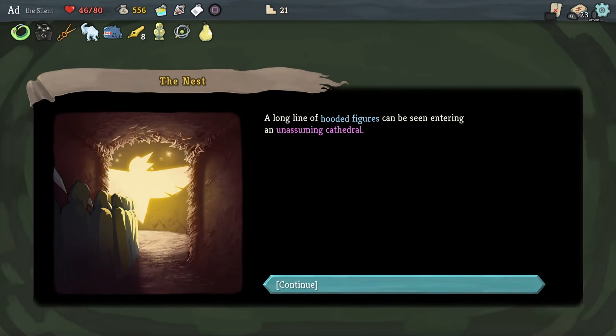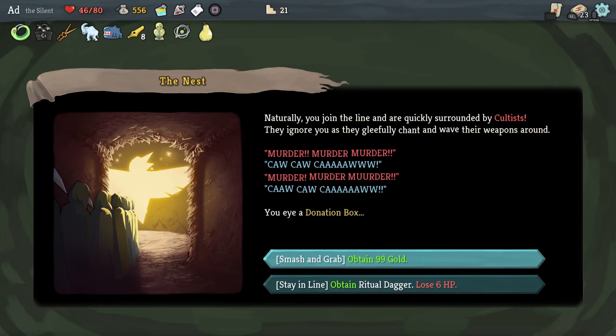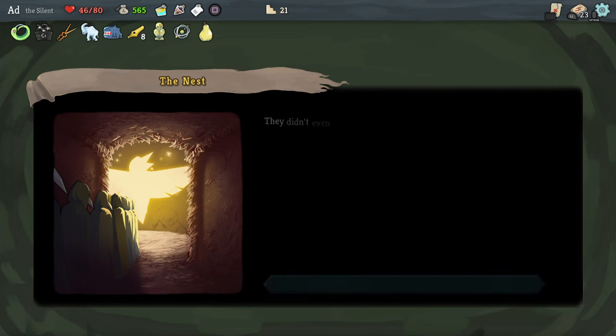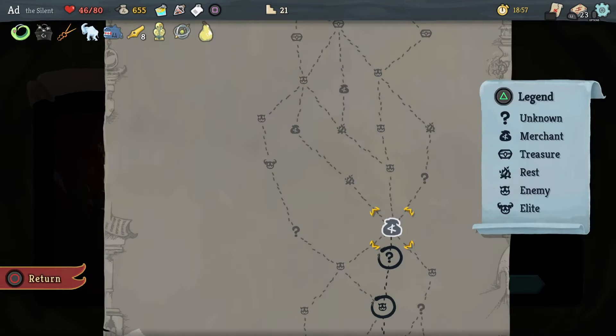A line of hooded figures can be seen entering an unassuming cathedral. Smash and Grab: obtain 99 gold, or stay in line and obtain the Ritual Dagger — deal 15 damage, if fatal permanently increase this card's damage by 3. That is in keeping with how I'm playing, but I do have a lot of cards. I'm actually going to take the gold because I'm going to the shop.